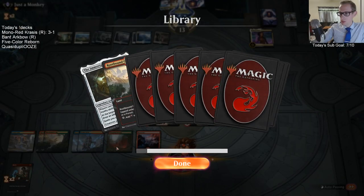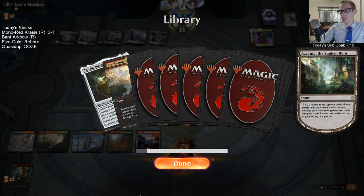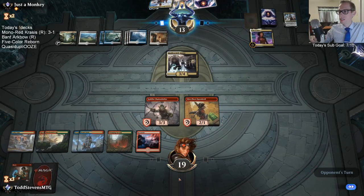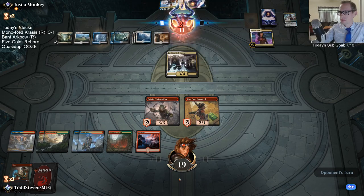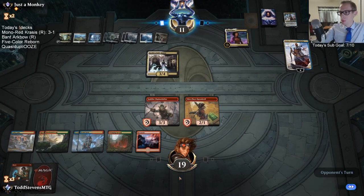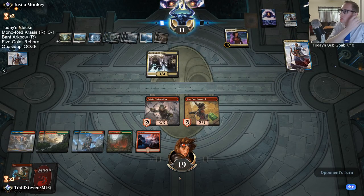I had some unfortunate things happen in this game. We really need the Immortal Sun back — we only had three lands at the time I ditched this, but we could really use that card. We should have three of them in the deck right now, so maybe we draw another. I think that's our main way of winning — drawing that card.